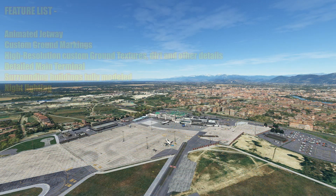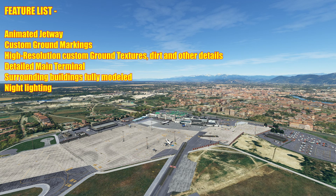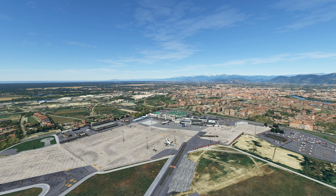Let's give you the list of features. For animated jetways there is only one. Custom ground markings, high resolution custom ground textures, dirt and other details, detailed main terminal, surrounding buildings fully modelled — and they are quite extensively done — and some night lighting. I've spent a good 45 to 50 minutes looking over this airport and it is a really really nice product, both daytime and night, and we'll examine all of that.